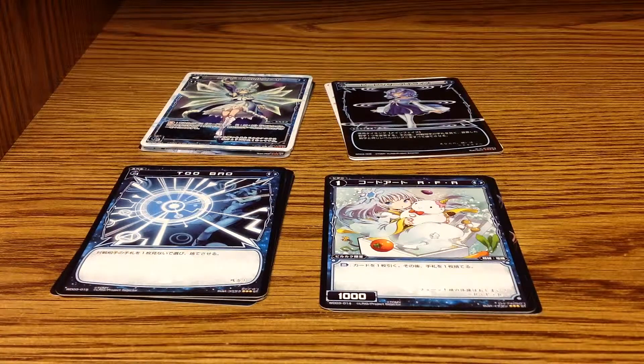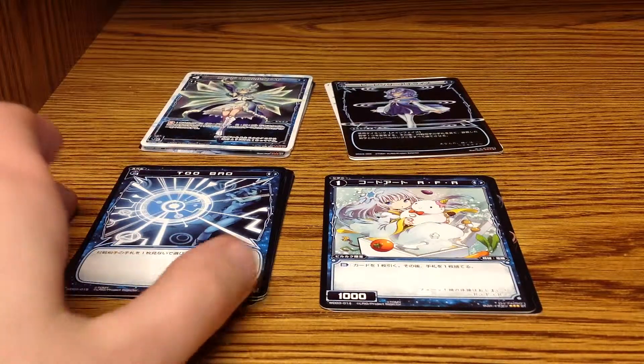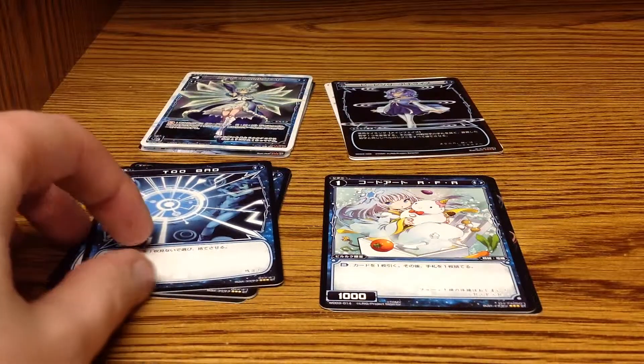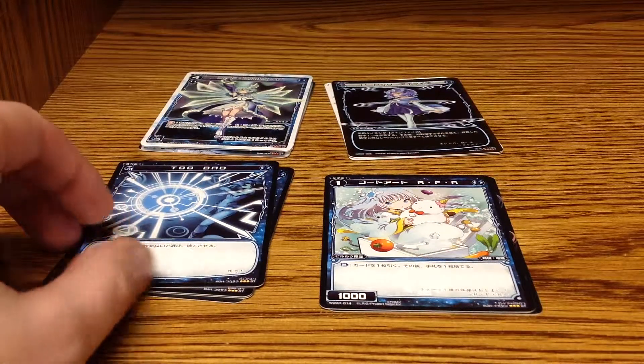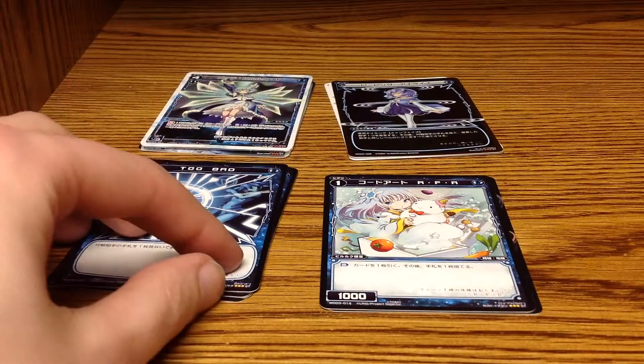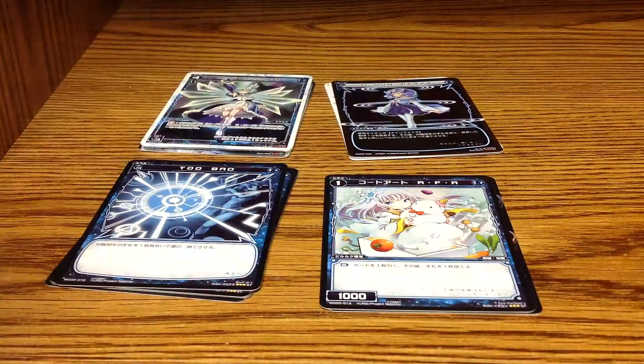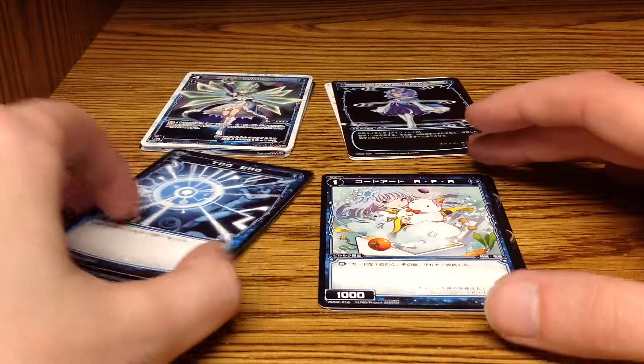Hey everybody, this is the Real Quaid here. Fresh off of my opening of the Blue Appley Starter Set, I figured I'd take this opportunity to quickly explain what the cards mean. I feel like this is kind of important to know before we get into the rules itself — I think it's important to know the parts of what each card does, so that when I explain the rules, it makes more contextual sense when I say things like intercharge and guard and signi and stuff like that.